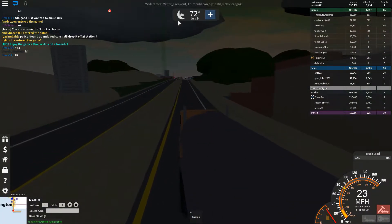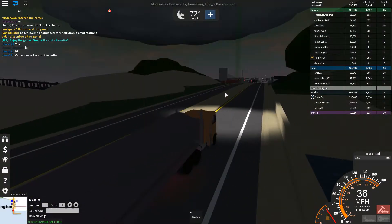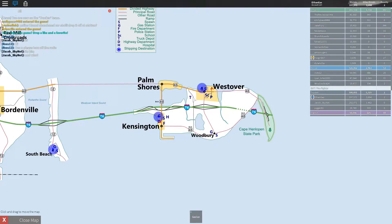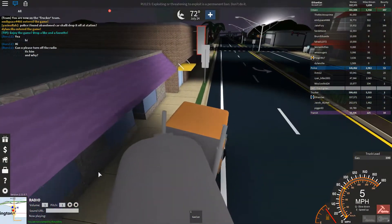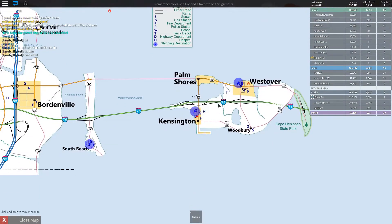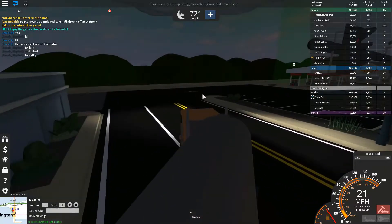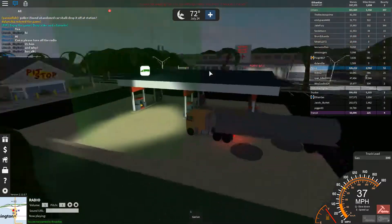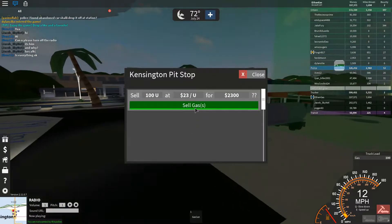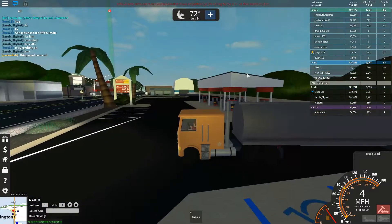I'm going to deliver it over here just to show you. Normally if you have a tanker, you would go to this gray road, go under a thing, and it'd say 'convert oil to gas,' and then you'd deliver it to a gas station. I'm going to deliver it to the Kensington one — it's still gas, which is $2,300.